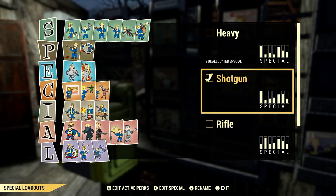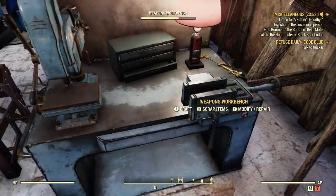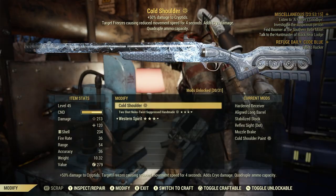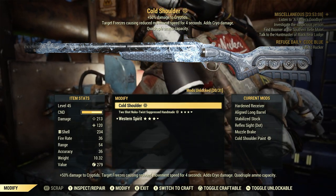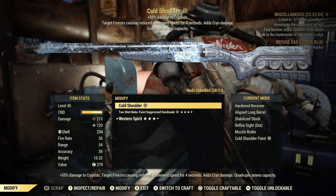We're going to switch to a shotgun build. As we see here, it's going to do 213 damage, 120 cryo damage, 36 fire rate, 54 range, 36 accuracy, and 10.32 weight.